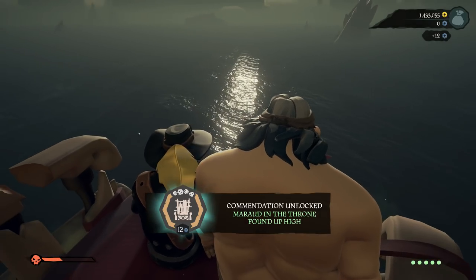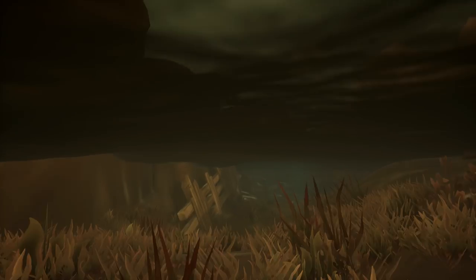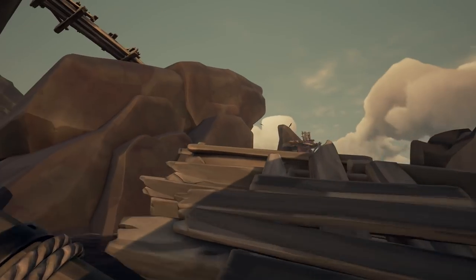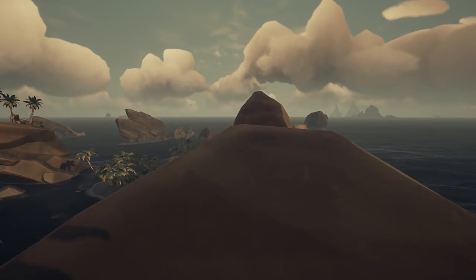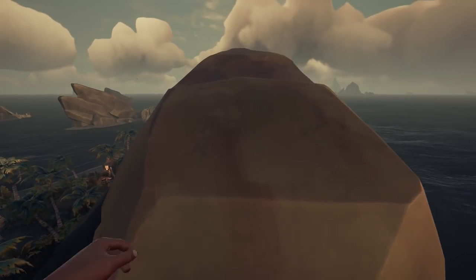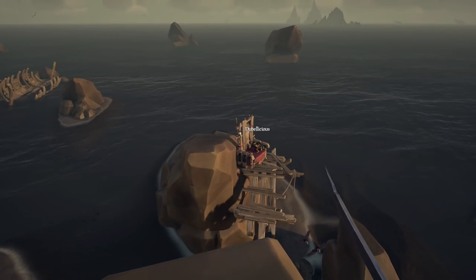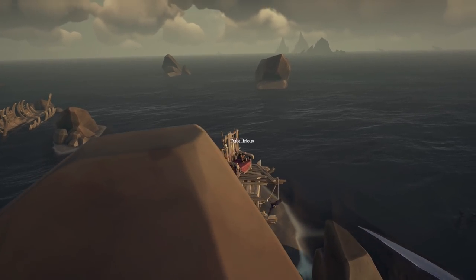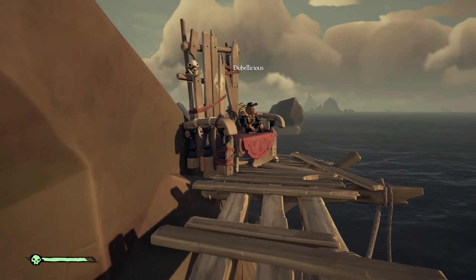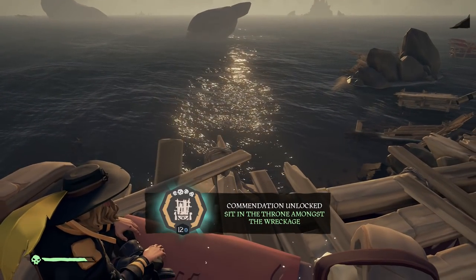Number four: Shipwreck Bay. We just got some parkour here. A cannon is not necessary on this one — you can still use it if you want. I don't know if a regular sword lunge will get you here; you're probably gonna have to do the blocking-jumping sword lunge to get here. If you don't know how to do that, it's in one of my tips videos. You just hold block, charge up a sword attack, and then jump after your player starts moving forward.